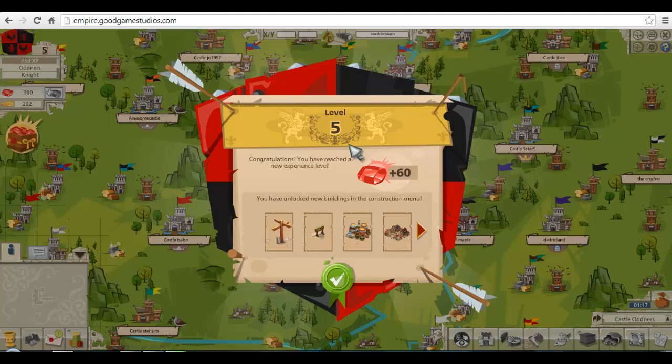Level 5! Congratulations, you have reached a new experience level. Level 6! New buildings in the construction area. These don't look like buildings. Supplies — that's not really a building. Emporium — I don't have a clue what that is. Sounds cool.